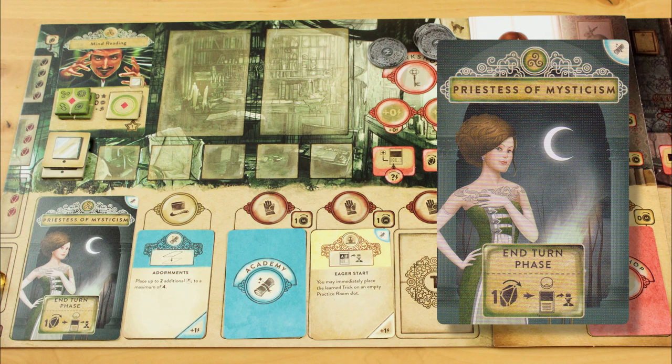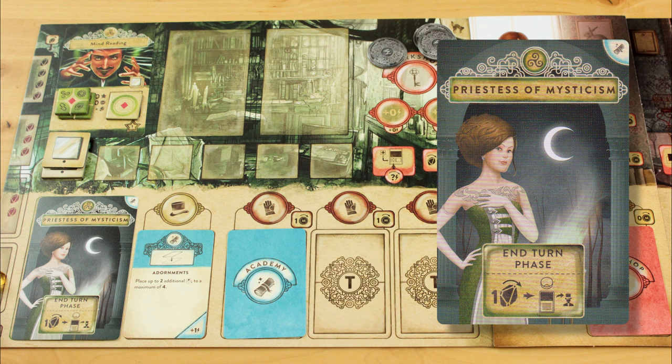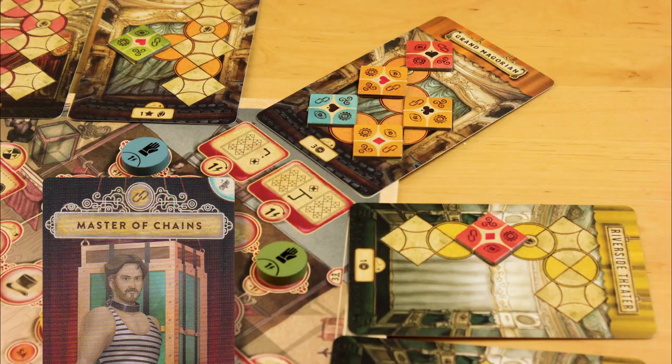The expansion also changes the magician powers of two of the original magicians because they were weak. At the end of the round, the Priestess of Mysticism can now pay one shard to recall one of the special assignment cards she used instead of discarding it. The Master of Chains now earns two fame from any trick links involving his own trick markers on the theatre card he performs.